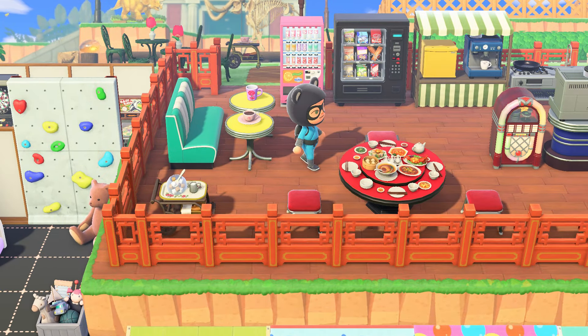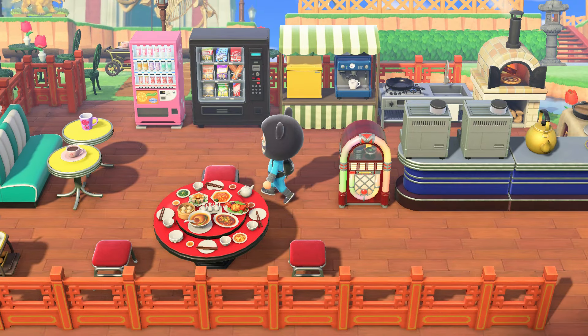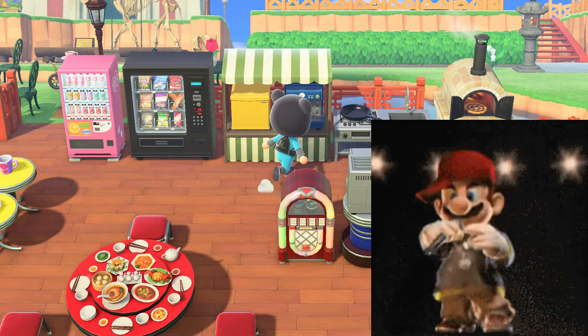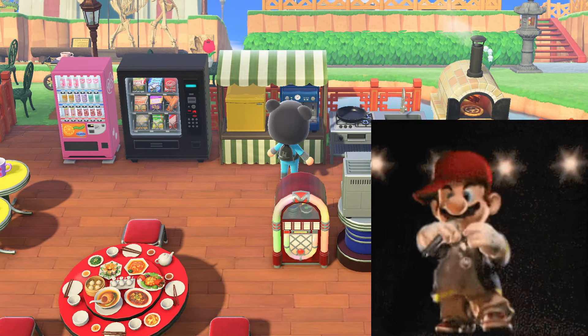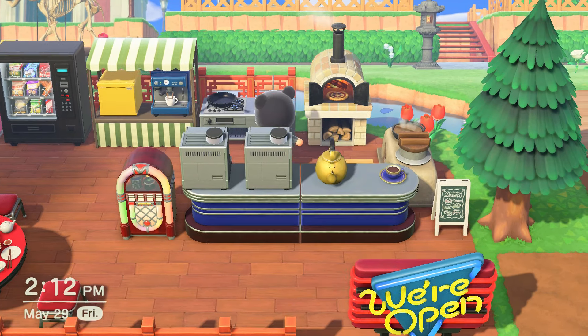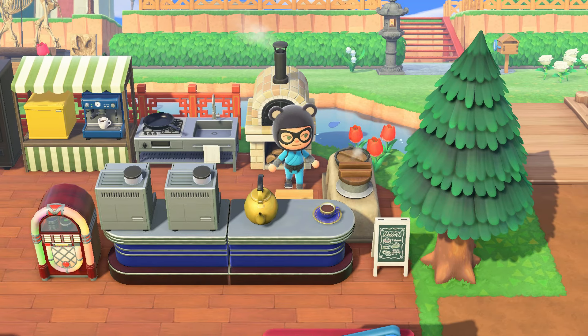I haven't changed much here. The diner chair color changed because I found a cool new teal-colored one. I'm kind of colorblind — I don't know my teals or my greens or my blues. Espresso machines everywhere. I was going to get another one because I found a black one, but I thought that was too much.